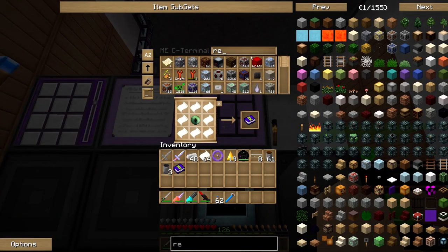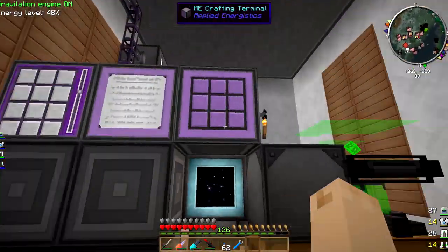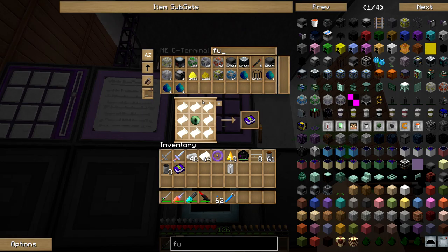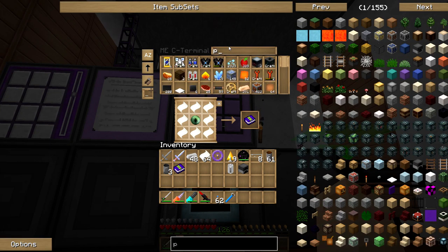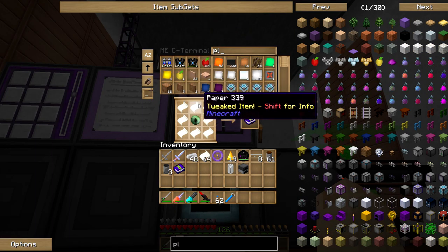I'm going to need an RE battery. I may already have a bunch. I do — that's awesome. I won't have to make an RE battery. I also am going to need a furnace, which I might have already. I do not, but there we go, we got that. So now we're just waiting on plates. Hurry it up, will ya?